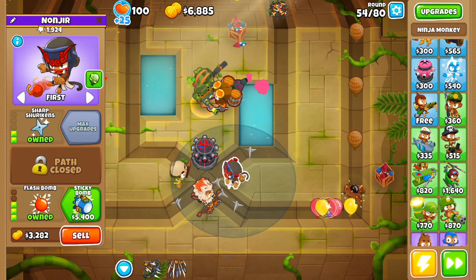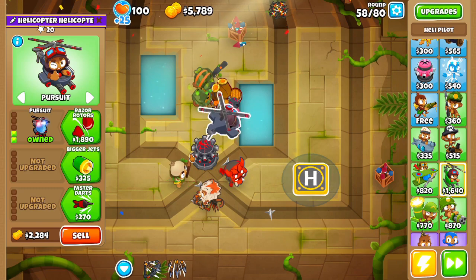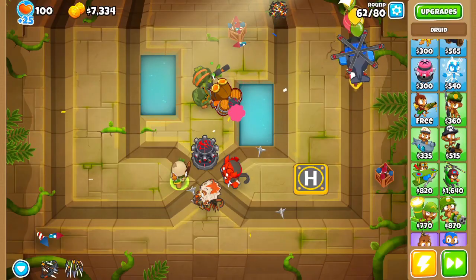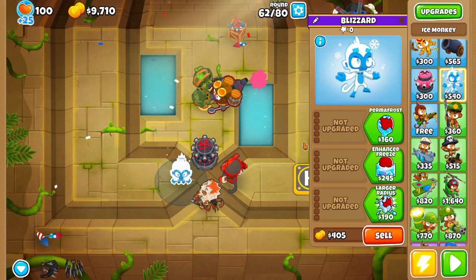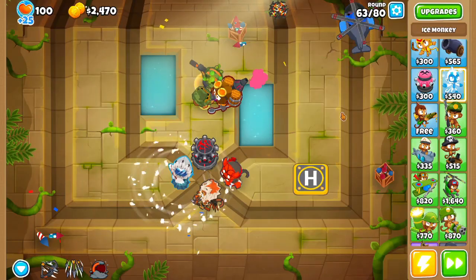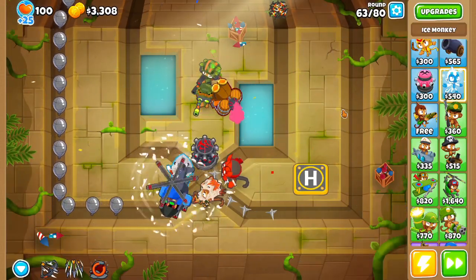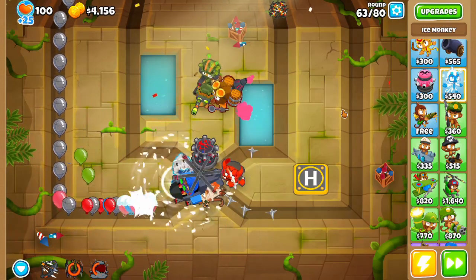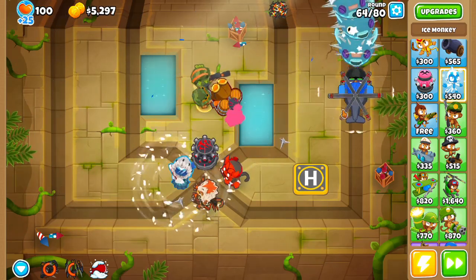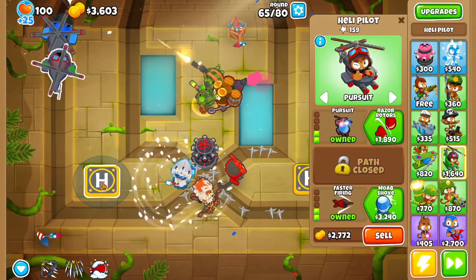Upgrade your Ninja to 2-0-4. Upgrade him to 2-0-3. Upgrade him to 2-0-4. Turn the auto start back on. If any imposter bloons get through, use Quincy's abilities for mobility and Quincy's arrows. Then use Quincy's fast shot.